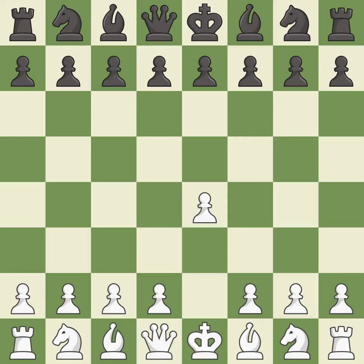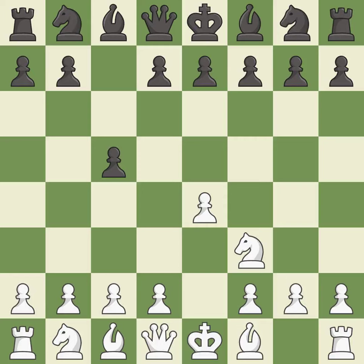Opening with the king's pawn controls the center and opens up the light-squared bishop and queen, often leading to sharp games. The Sicilian Defense controls the d4 square with the c-pawn. Nf3 develops the knight toward the center to prepare for a d4-pawn push, where the knight will recapture if black captures on d4. e6 creates an opening for the dark-squared bishop and opens a new diagonal for the queen. d4 offers to trade the more important central d4-pawn for the c5-pawn in exchange for more control of the center and quick development.